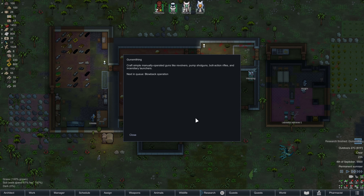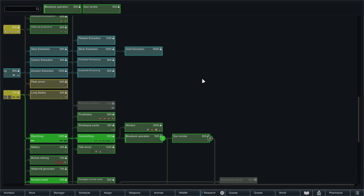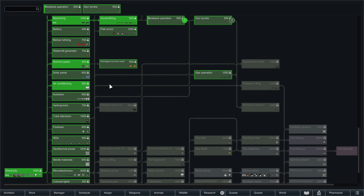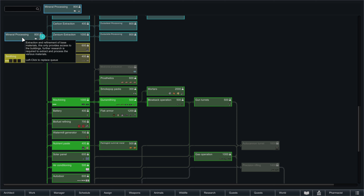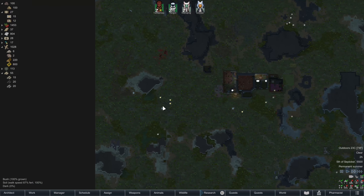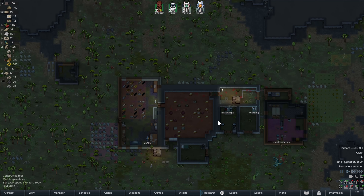Now we've got gunsmithing. Let's see — pull back from Operation Gun Turrets. I'm thinking maybe what we should do is switch over to Mineral Processing. I'd still like to get that, or Microelectronics — a high-tech research bench. Let's go Mineral Processing, switch everything over. And then we'll go back to Gun Turrets.